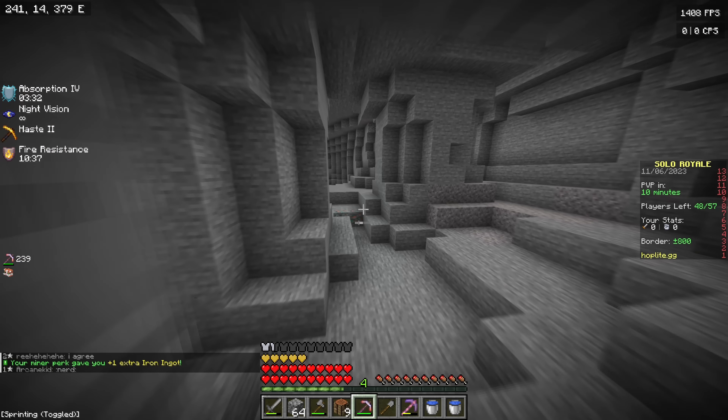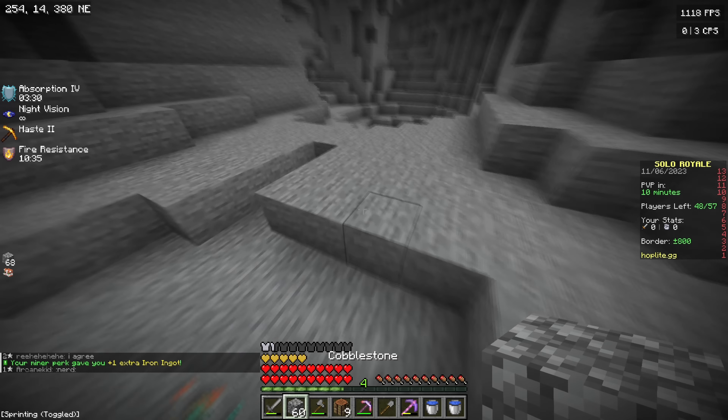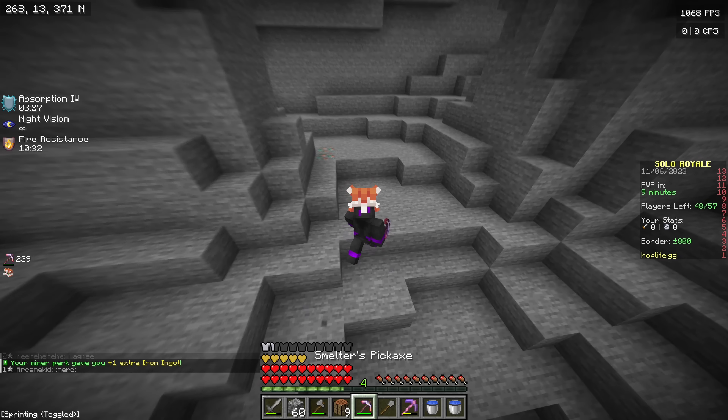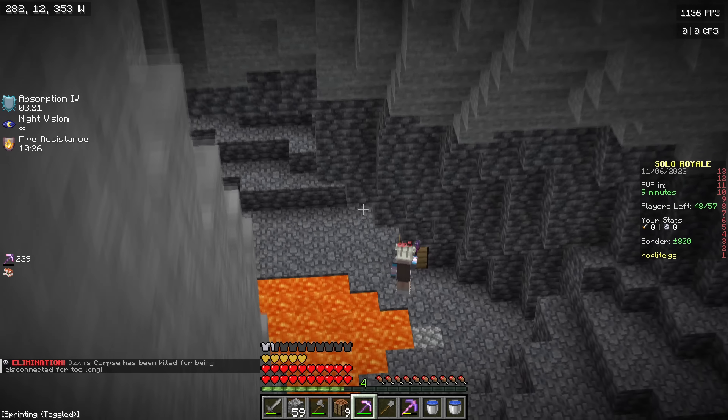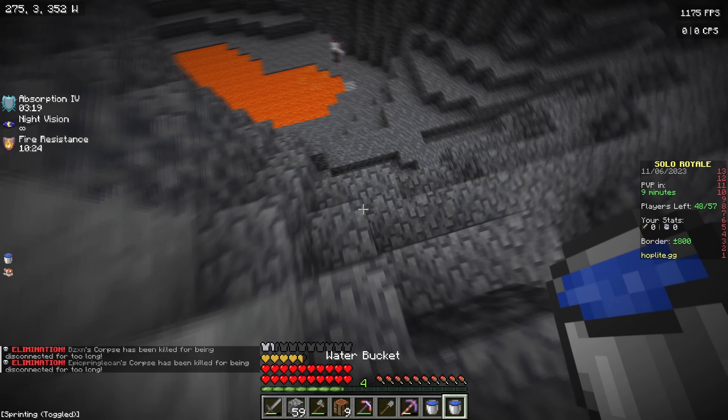By the way, my first two ever games of solo Hoplite — the ones I won — that was so lucky. I got a Fire Aspect book, and then I also got an Enchanted Golden Apple in the next one. You couldn't have really asked for a better start.